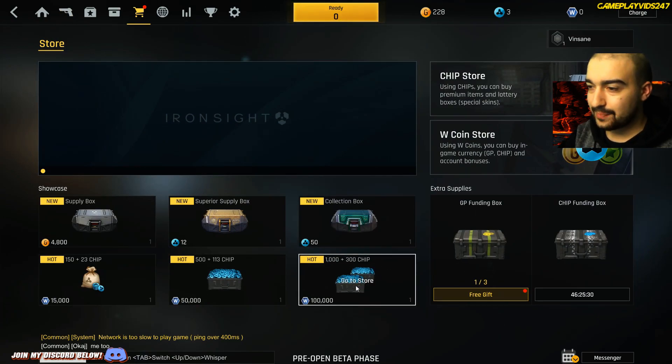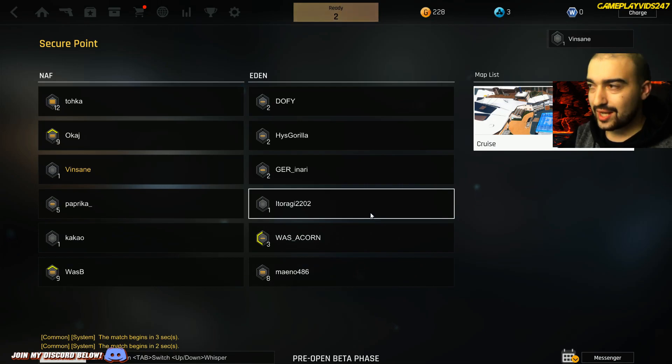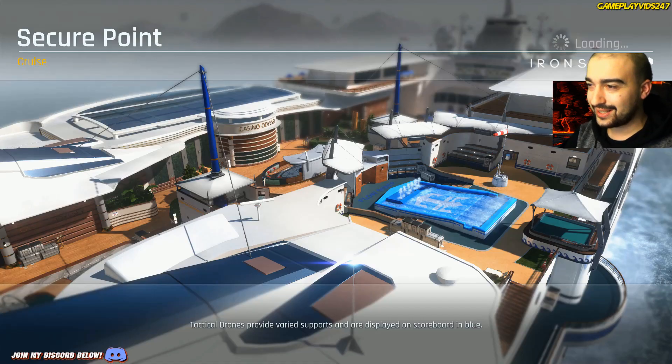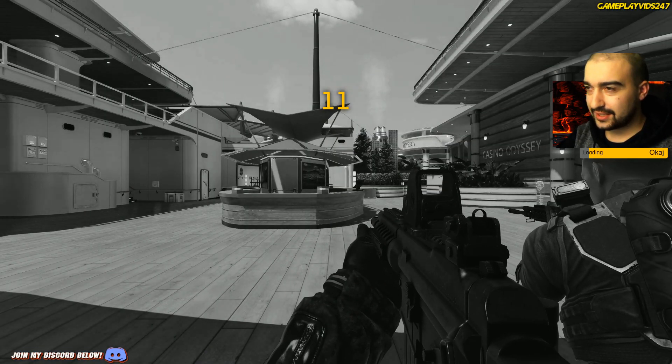There's the chips apparently — the things you need, I guess, as in-game currency. Looks like we're starting off here on Cruise — we're going back to Cruise. We just had a practice match on it and now we'll play it. Here we go. I'll use the assault rifle to start off with. First online match.